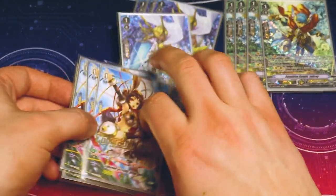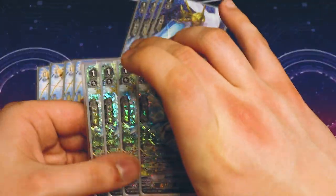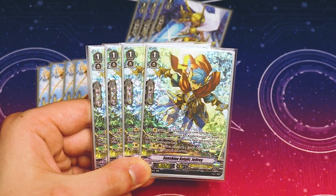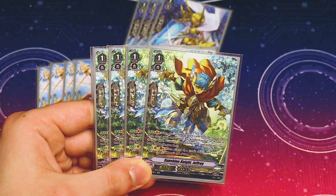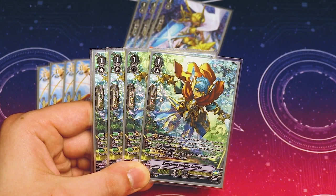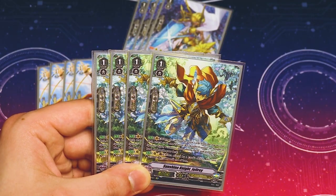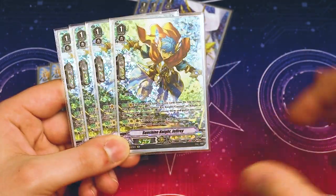If you're not a fan of Jeffrey, you can run Josefus instead — nothing wrong with that. I stuck with Jeffrey because I really wanted to make sure I saw my Gurgits, since the deck doesn't do much if you're not on Gurgit.